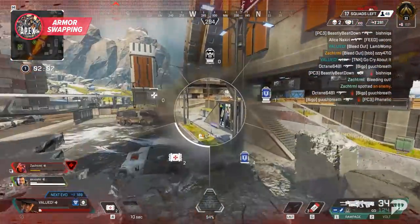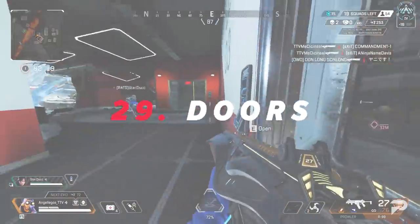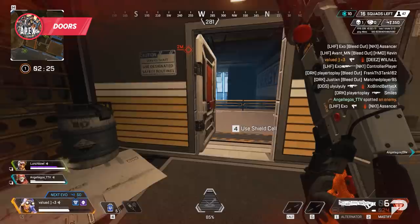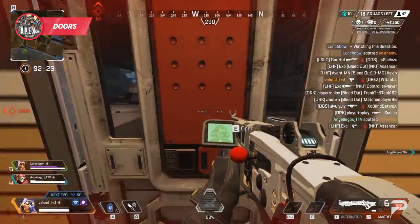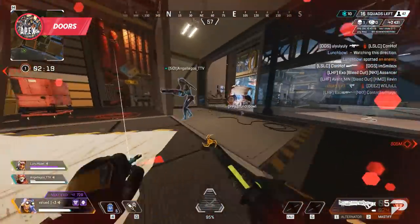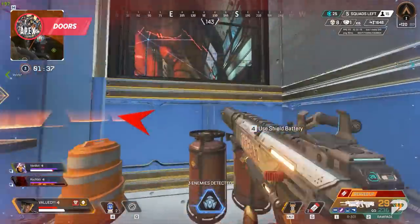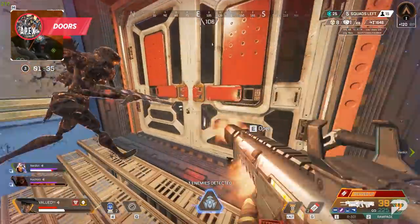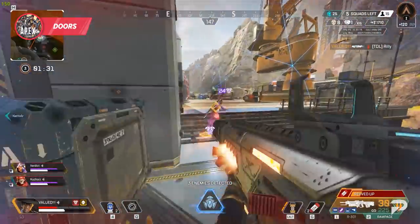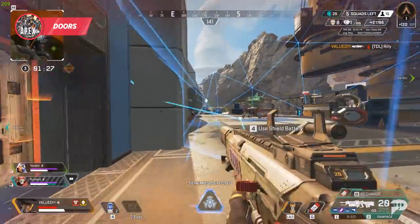Doors in Apex are super dynamic, and getting good at playing around them will help you win a lot of fights. You can block a door by standing on one side of it, and you can close it on yourself to barely keep it open and use it as cover. Doors can also be destroyed with two melees, grenades, and a charged-up Rampage — so don't get too comfortable sitting behind one if your enemies have these. Likewise, if you see someone abusing a door, use one of these methods to break into their safe place.